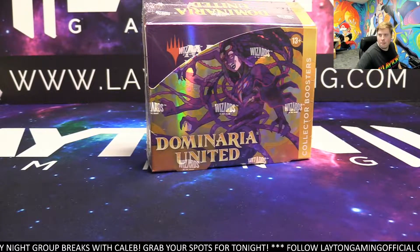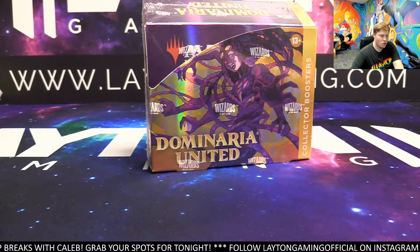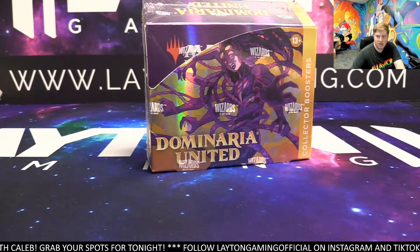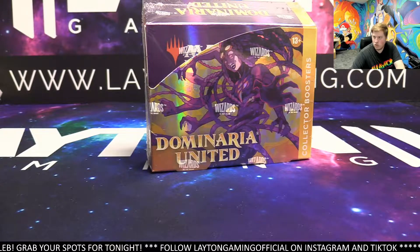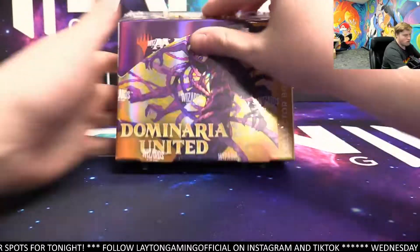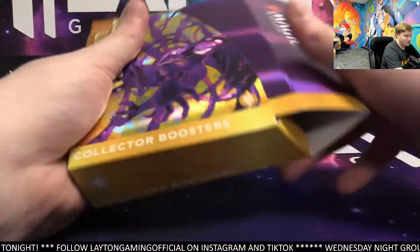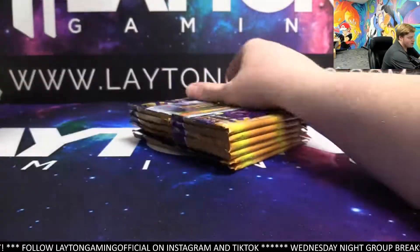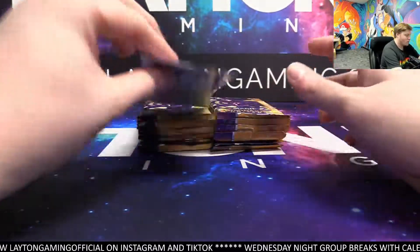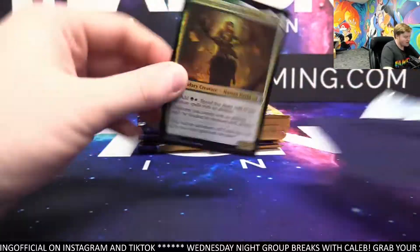Alright, let's keep filling up — Top's Finest Star Wars random letter style half-case break coming up later tonight. Check it out, grab a spot or two. That break is taking place in about 30 to 45 minutes tonight — 50 bucks a spot. It's a great way to get at four boxes valued at $230 a piece each. Really cool break coming up.